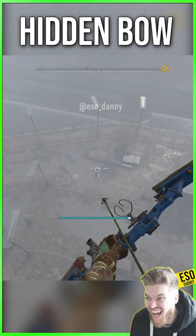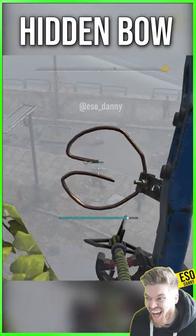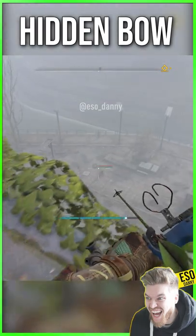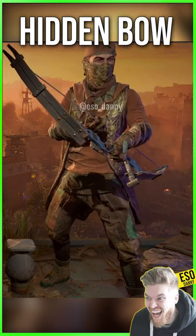Another great unique bow location you can get early in Dying Light 2 is called Paperclip, named after the fact the iron sights are made from paperclips. The description even reads: 'Proof that office workers would survive in a zombie apocalypse.'